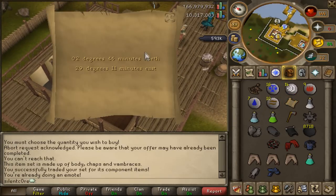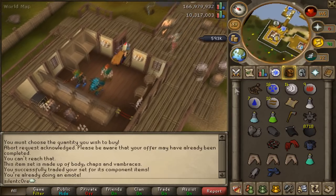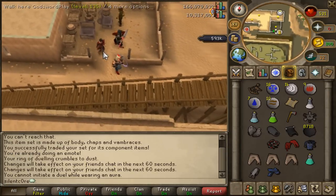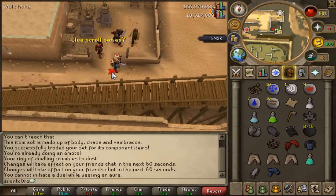So what have we got next? 2 degrees 47 minutes north. What the bloody hell does this mean? I'm afraid I actually had to cheat on this one — I ended up just looking it up. I'm sure that's what most people do when they're doing their clue scrolls, rather than seriously running around RuneScape like a mad lunatic.